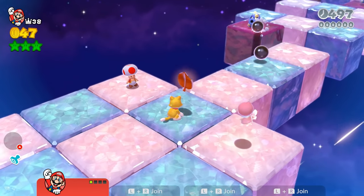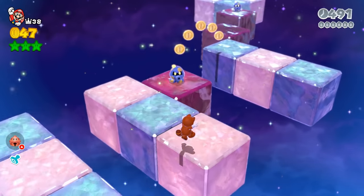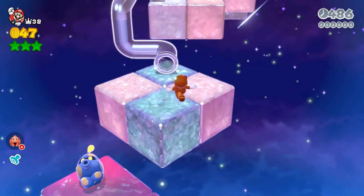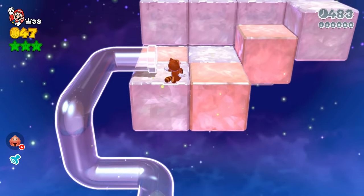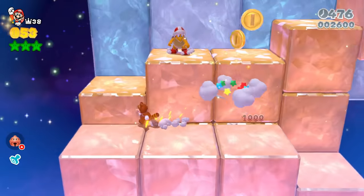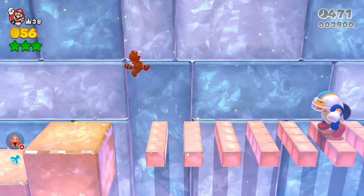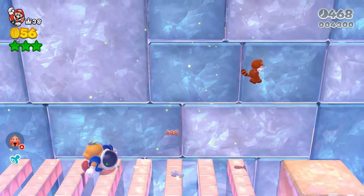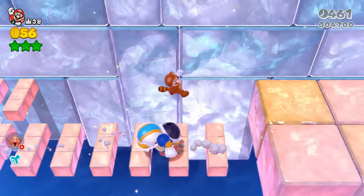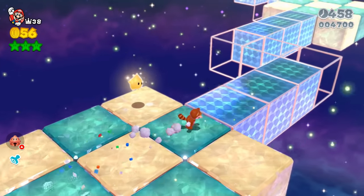You will want to first switch into the Tanuki suit. This area has more platforming and high jumps that you'll need to pass, so the Tanuki suit is the better option here. It allows you to make quicker jumps, saves you some time, and for the later sections, it lets you avoid those charging chucks. That's all I have for this section of the level — you want to let Mario play the rest so you can experience it for yourself.